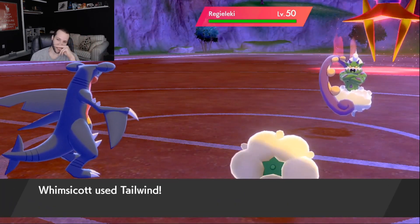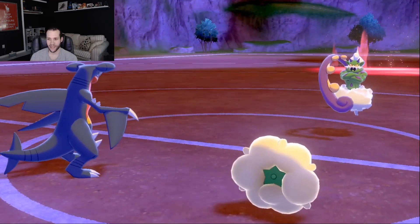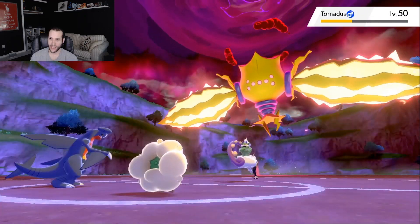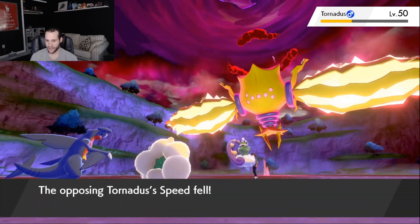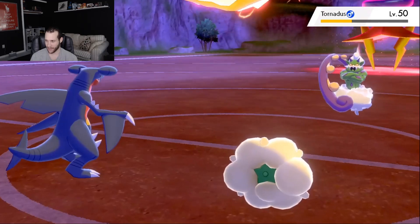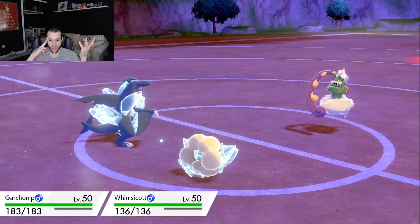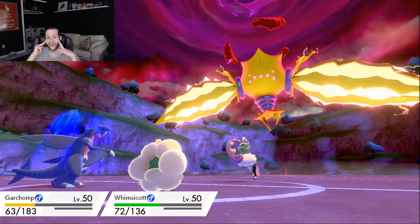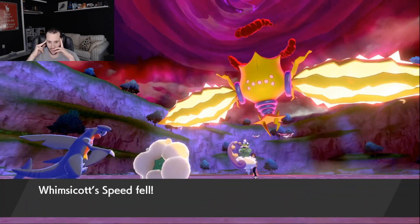We do get to go for Tailwind — our Tailwind is actually faster than theirs, which is really nice. We gotta keep up with Speed Tears here. I go for a Rock Tomb onto the Tornadus — does more than half, which is nice, that's Moonblast range if we need it. It's obviously going for an attack since it didn't go for Tailwind. They go for a Max Lightning into the Garchomp — I just don't know. They go for an Icy Wind which does a lot of damage. However, Garchomp has that White Herb, which is really nice.